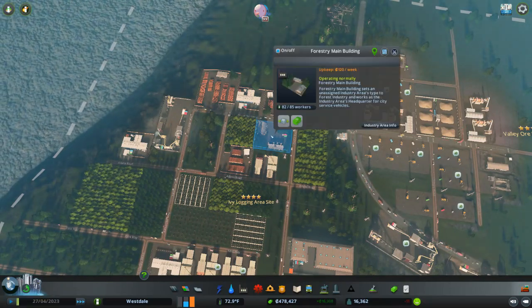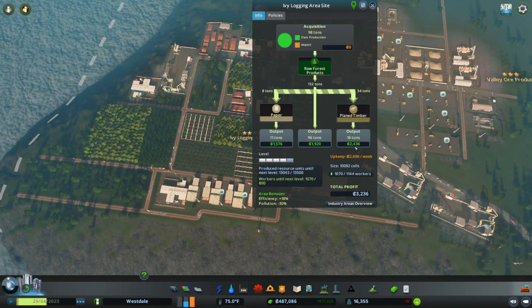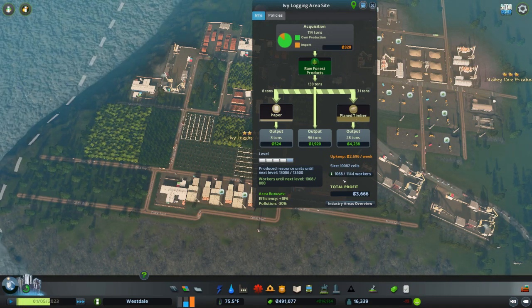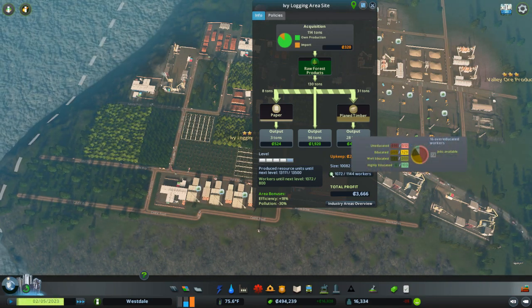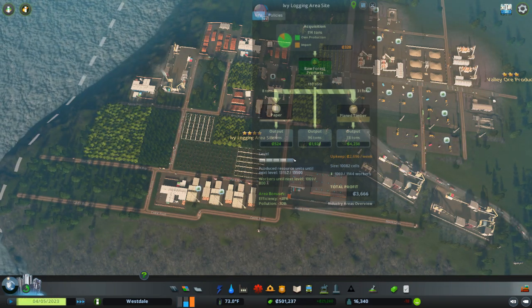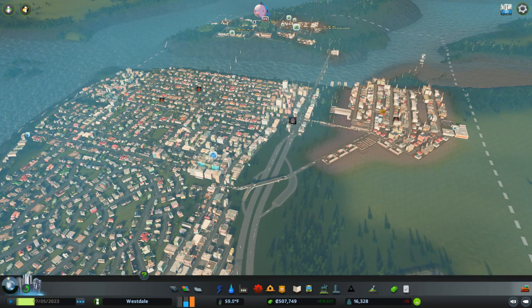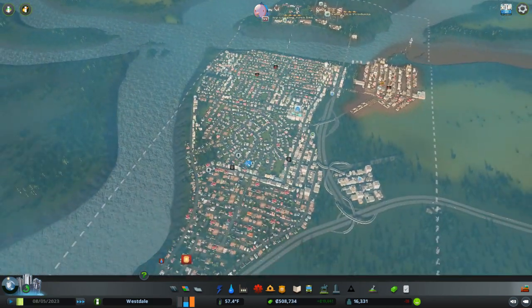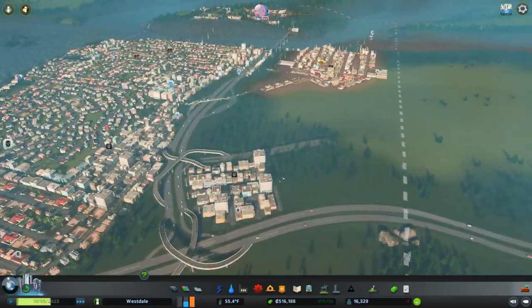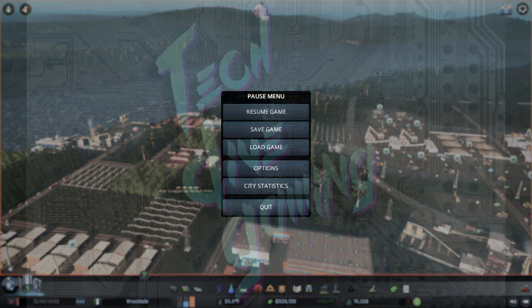We're exporting a lot of wood. We're only making three grand — we need way more plain timber. We're getting close to having a level five forestry industry. That wraps up this episode — I think we went a little bit long, but that's okay, we've done a lot. We have a whole new neighborhood, the little beginnings of a downtown, and our forestry industry is just about level five. Thank you for watching — I will see you all next time.